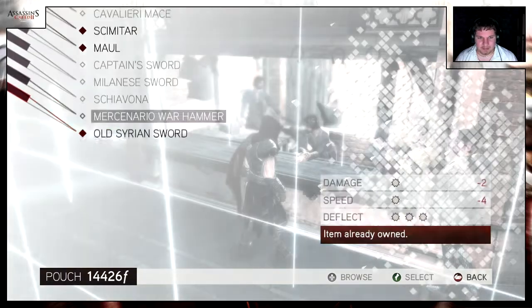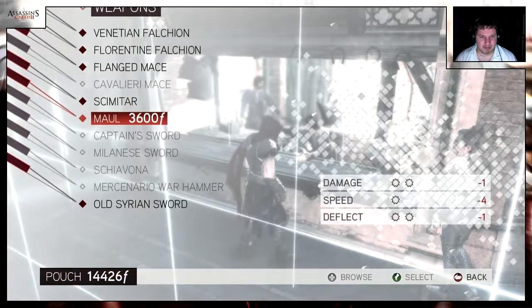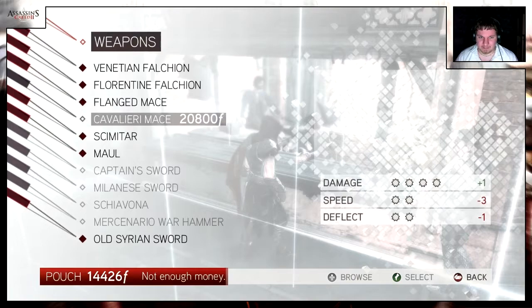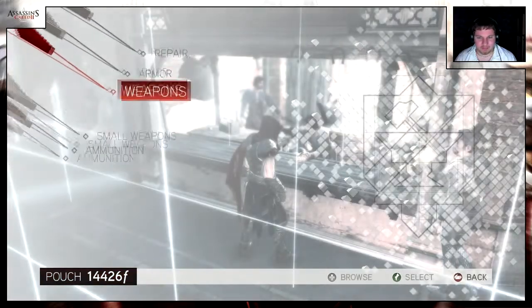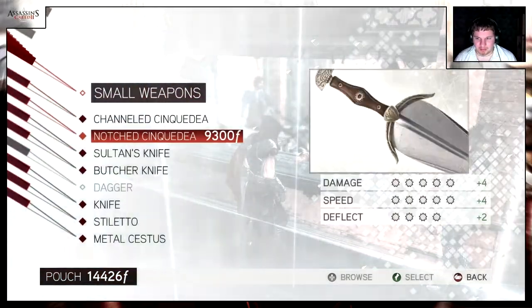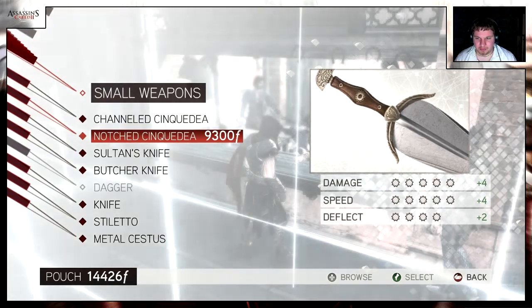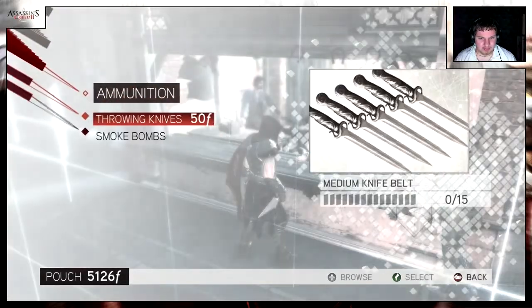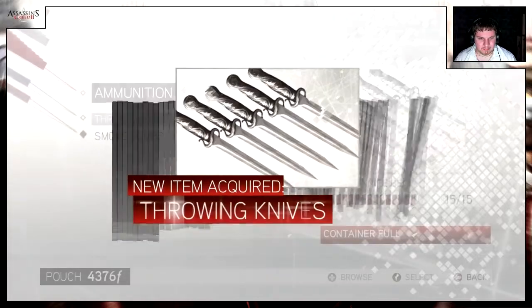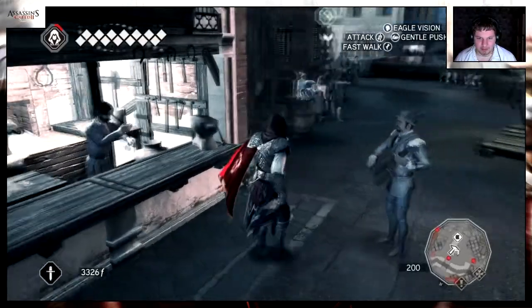I'm not gonna buy anything from here because everything is worse than what I have. But I will probably buy the Schiavona. Although I kind of want a mace again, some heavy weapon like the flail mace, just for fun because it has cool kills. But maybe some other time. We could use a dagger a bit more often — oh my god that thing is good. Let's get the notched cinquedea. Let's get it and I'll have some ammunition.